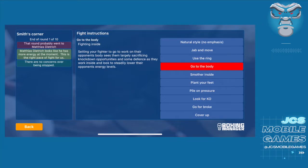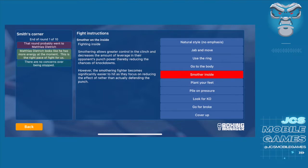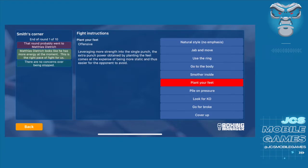Going to the body also exposes you to getting knocked out quickly because you're closer. Smother inside is an important instruction when going against somebody with a lot of accuracy — it limits the punches they can land on you, gives you opportunities to land on them, and avoids trading too much energy or raising the TKO level. Plant your feet is useful later in the fight when energy levels are lower — you throw fewer punches but they hit harder and drain more energy from your opponent. Pile on pressure means throwing a whole bunch of punches, putting your opponent on defense, limiting their power impact on you, and giving you more opportunities to land power punches and scoring punches to win on the cards.